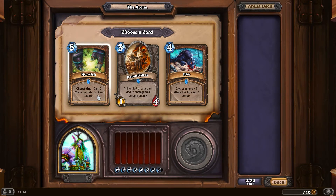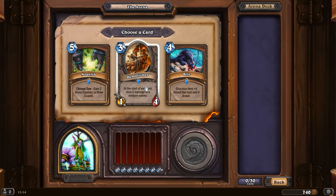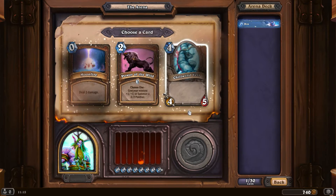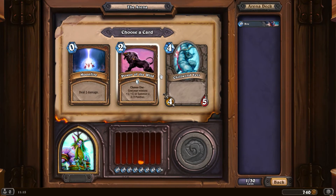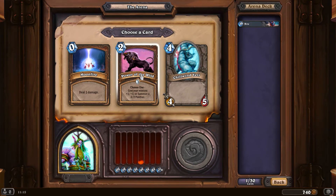Gain two mana crystals or draw three cards - that does sound pretty enticing, but five mana. Give your hero four attack - that's some nice removal. Or a Demolisher, a one-four early drop, that's not bad either. I think the Bite is really pretty good, but it's also not that early game. I'll take the Bite.